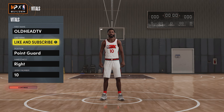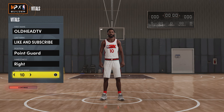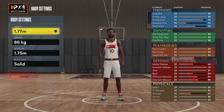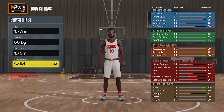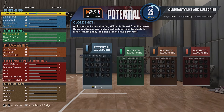For your position we're gonna go with point guard. Shoot hand - right or left doesn't matter, jersey number doesn't matter. I did pick number 10 because this is a glitch Tim Hardaway build. For your body settings we're gonna go with 1.77 meters on the height, weight 66 kilograms, wingspan to minimum 1.75 meters, body shape doesn't matter.